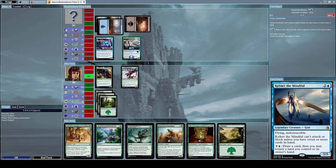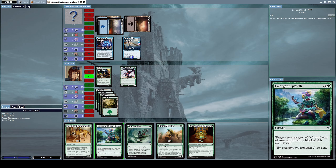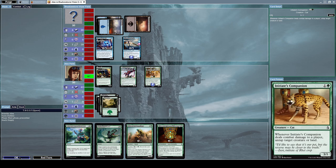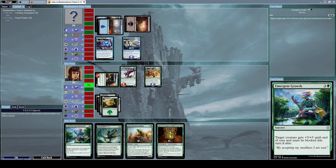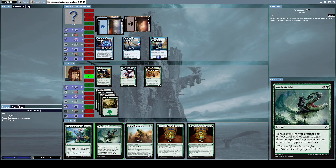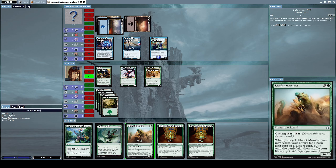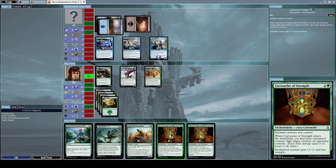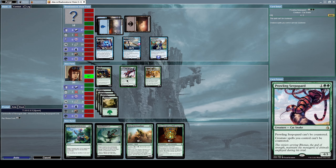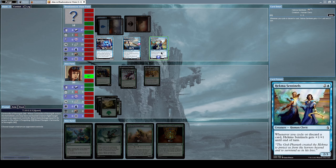He cannot use Kefnet yet, but we're in for a lot of trouble if he does. Let's not give him the chance. Let's attack him with everything we've got. He summons Hecatomb Sentinels. I have a spell: target creature gets +5/+5 until end of turn and must be blocked — we might use that later. Let's summon Cartouche of Strength on Prowling Serpopard to give it an extra edge and have it fight a Hecatomb Sentinel.